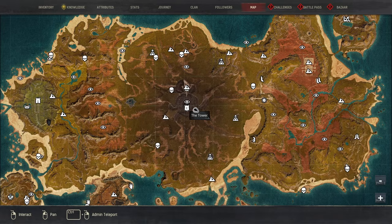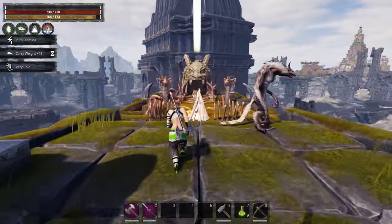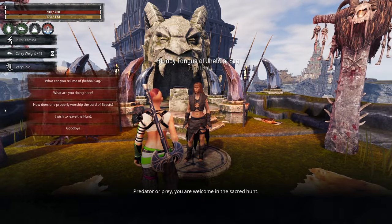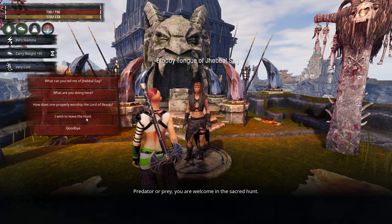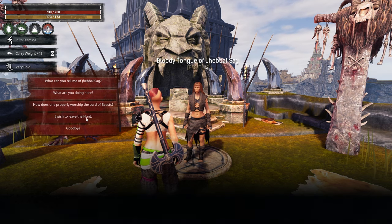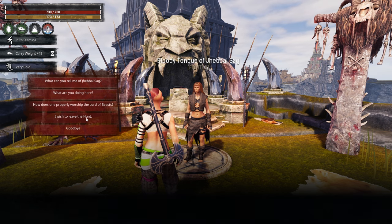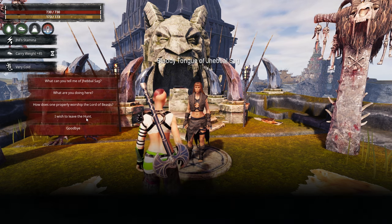We are right in the middle of the map next to the tower. Now once you get up here there are a couple of things that you can interact with. If you decide you don't want to get attacked at night anymore you can talk to the Bloody Tongue of Jevelsog and click 'I wish to leave the hunt.' That is going to change the setting so that these enemies no longer spawn on you. If you decide at any point you want to rejoin the hunt you simply come back to her and say you want to rejoin.